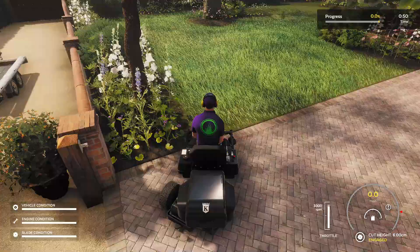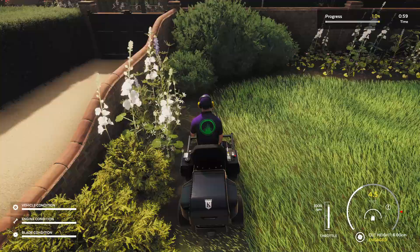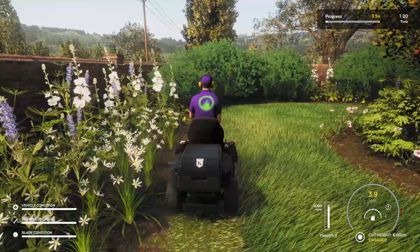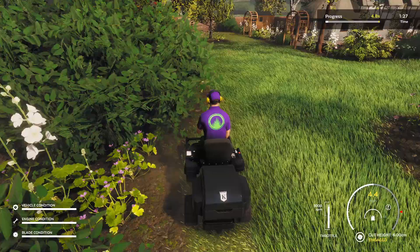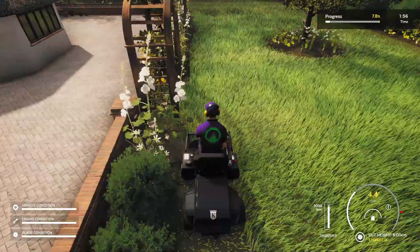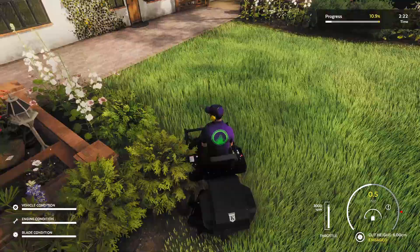How do I lower the blades? Aha, there we go. Right, we get cutting in. I'm going to try and go all the way around the edge first. I've had to invert one of the axis — I think it was the Y one — because otherwise it was pulling back to make me look up. Those little archways I'm going to have to go and get after.